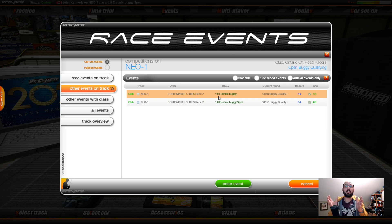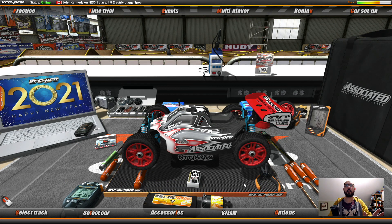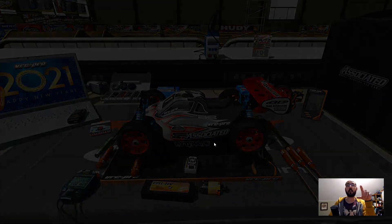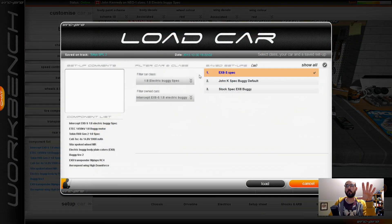With spec, all you can really change is the body, the downforce, and the steering angle of your front sweep — that's it. In modified, it's wide open. So let's jump over to modified buggy. I have to try and set up my buggy, so I need to change my car. I'm currently on a spec car and I need to change this to a modified car.